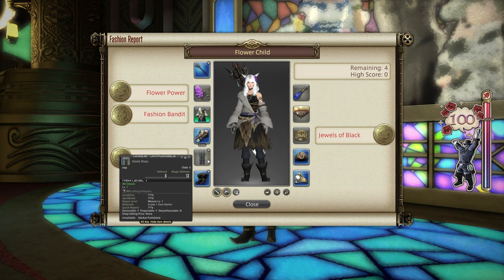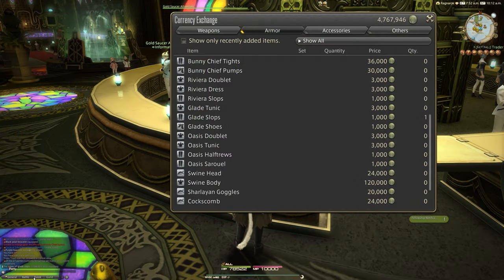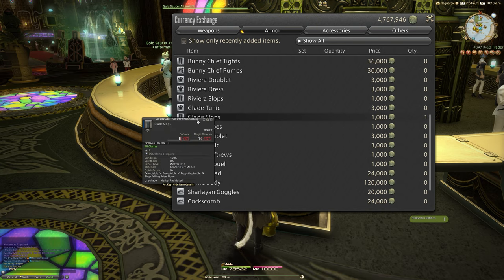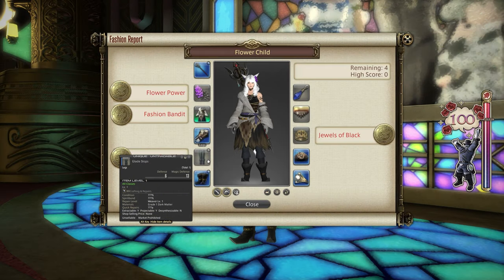For the legs, I went with the Glade Slops. These will cost you 1000 MGP from the prize claim 1 vendor in the Gold Saucer under the armour tab. I hear that the Riviera Slops, the Oasis Half-Trues, and the Oasis Sarawel should work too for gold in this slot, also from their MGP vendor.